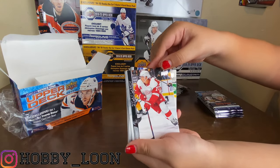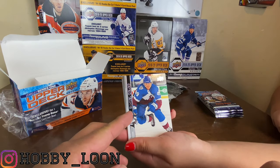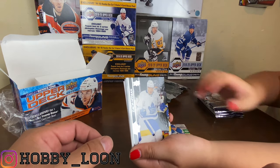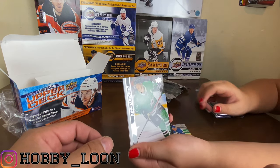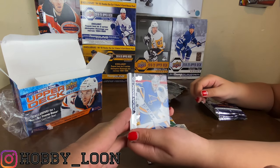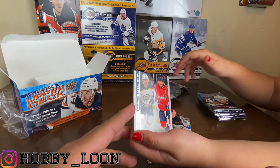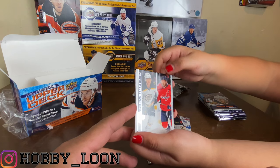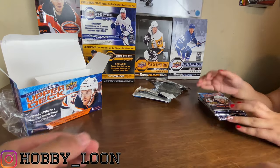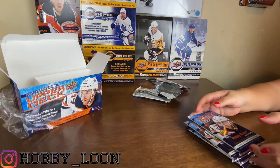We got Dylan Larkin - nice American boy right there. Samuel Gerard for the Avs, Zach Hyman, Sean Glenberg for the Dallas Stars. Looks like we're gonna get a base pack: Jordan Binnington, Brandon Carlo, checklist, Tanner Pearson - yeah, just a base pack in that one.